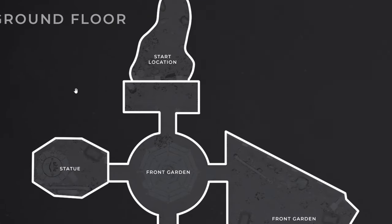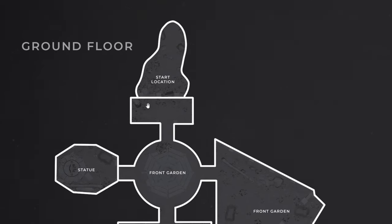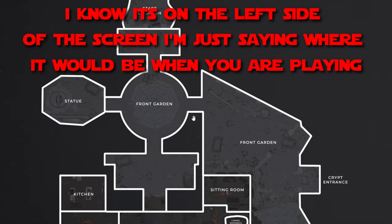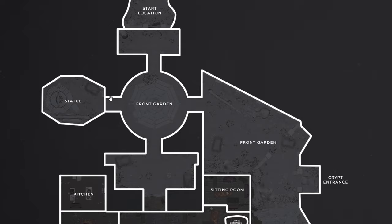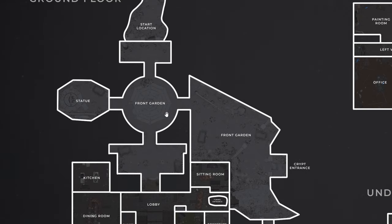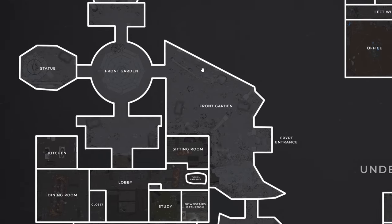Let's start on the ground floor. We have the start location, and it looks to be just like the farmhouse where you spawn in, jump over, and then you're stuck in the actual level. I'm sure someone will find a glitch day one. We come down and then we have the front garden. To the right is the statue — it's a top-down view so we can't really see it clearly, but we have the statue and the front garden.